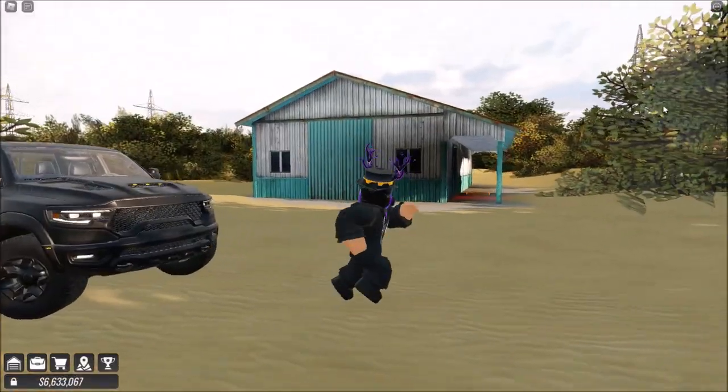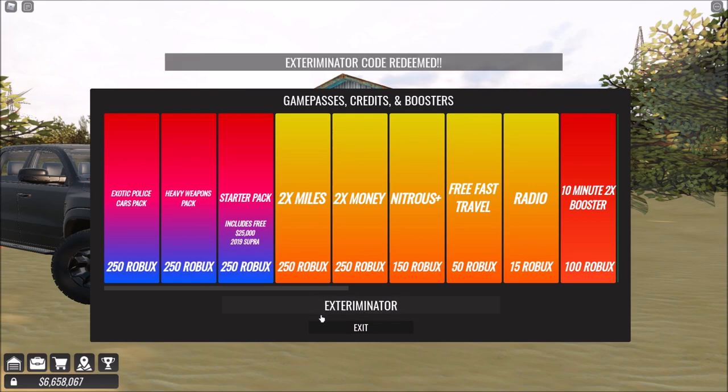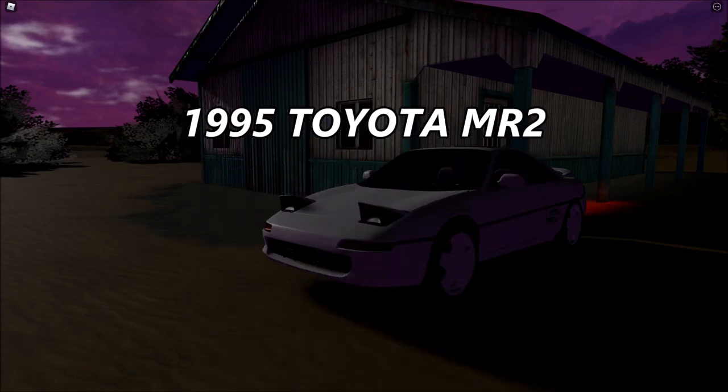There it is — there is a barn find! Also, before I end the video, there's a new code so make sure to use it as well. The code is 'exterminator' and you should get 25,000 from that. From the barn find you get a 1995 Toyota MR2.